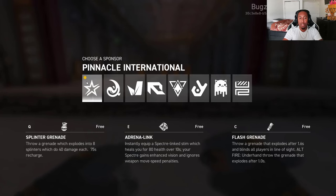Our first sponsor is Pinnacle — this is probably your most basic build sponsor out of all of them. Your first and free ability is called Spinner Grenade, where it breaks off into eight pieces doing 40 damage per hit and recharges every 75 seconds.